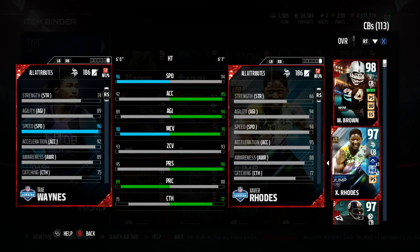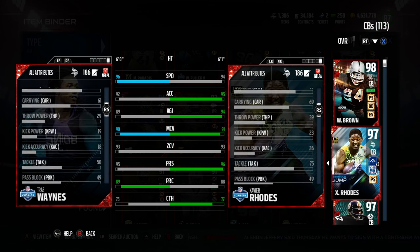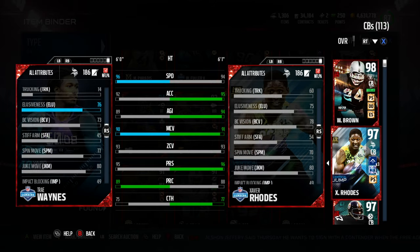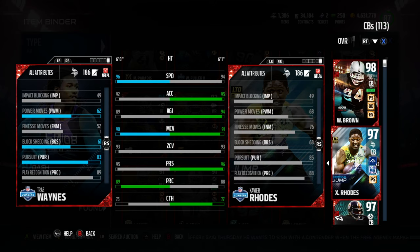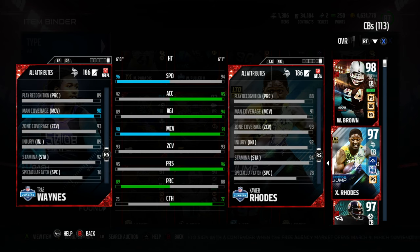Man coverage 90, zone coverage 93, press 95 — that's pretty darn good press for man coverage. 89 play recognition, 75 catch. Tackling's only 50. Block shedding is 61, so 61 block shedding — not terrible for what you'd expect out of a guy Trey Wayne's size. Play rec 89, we talked about that.